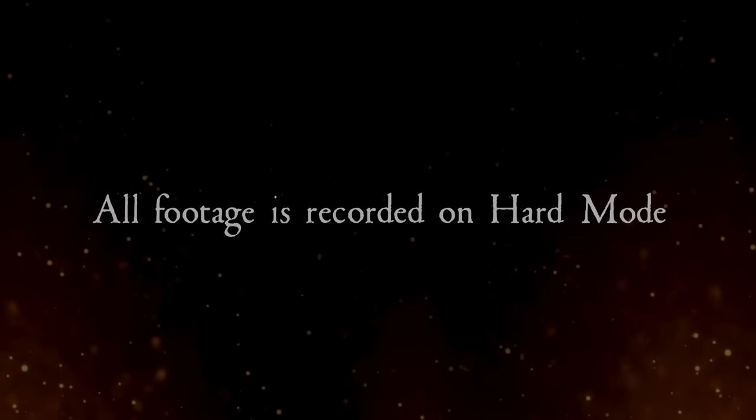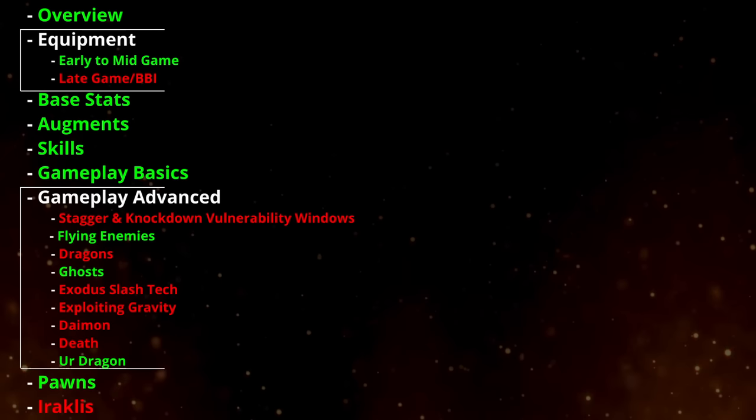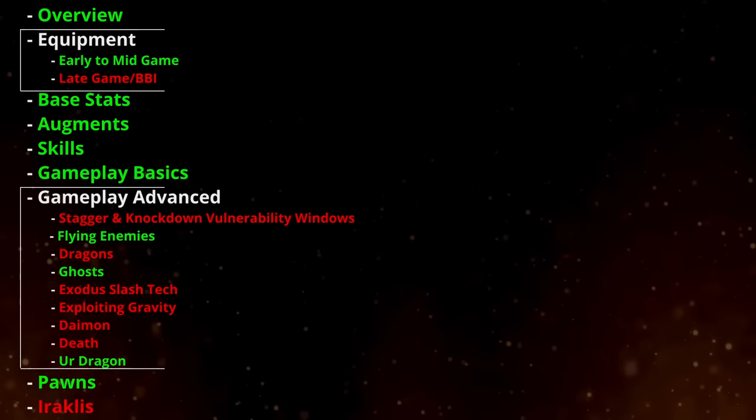These are the sections this guide will cover. If you're a new Dragon's Dogma player, you may find watching this guide in one go a little overwhelming. The sections highlighted in green are beginner friendly — make sure you understand these sections first, then move on to the sections highlighted in red once you're ready, since these cover more advanced mechanics.